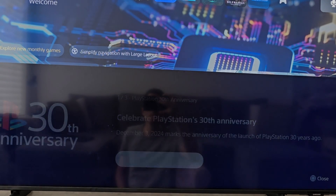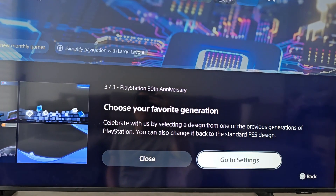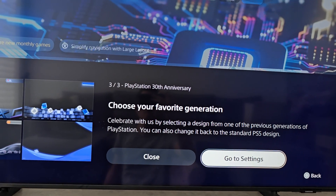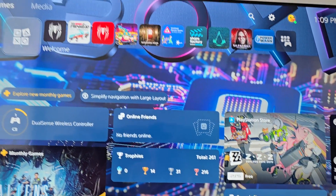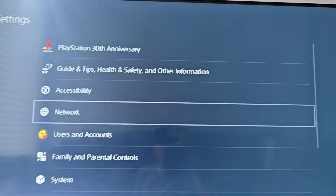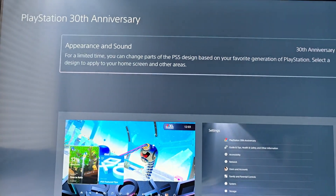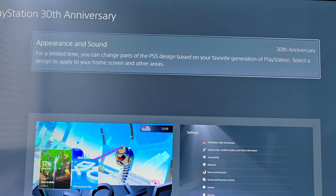Go and press next here, press next again. You can either press 'Go to Settings' or press the gear icon. Go up to the top — PS30 Faniversary. Go to Appearance and Sound.